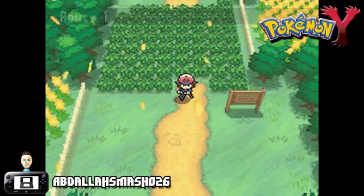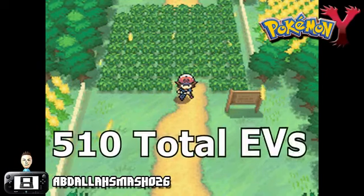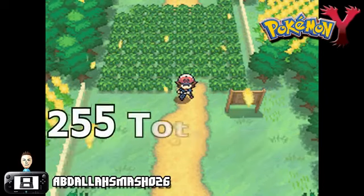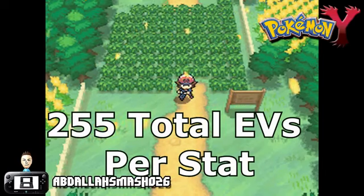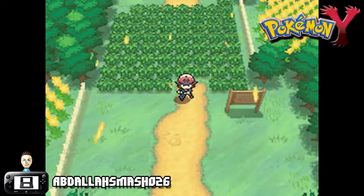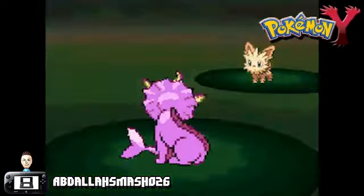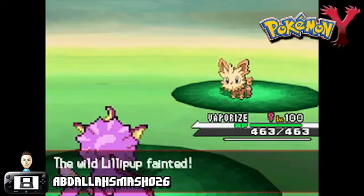Well, they're effort value points that a certain Pokémon gains from defeating other Pokémon. Each Pokémon has a hidden value max cap of 510 EVs total, and each stat can have a total of 255 EVs in that particular category. They all have to add up to 510 in order to be a legal Pokémon. So in a nutshell, if you're trying to max out the attack and speed of a Pokémon, you'll need to consistently and painstakingly fight a whole lot of Pokémon for EV points.